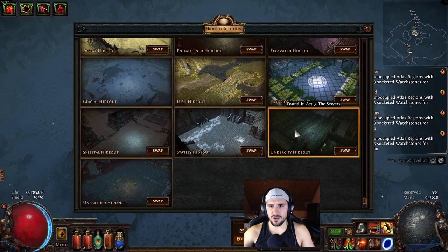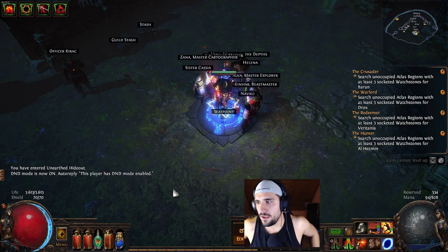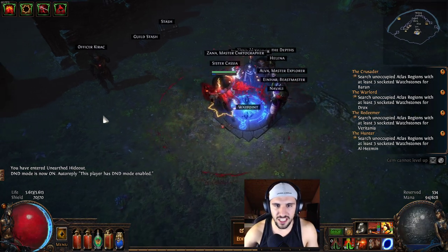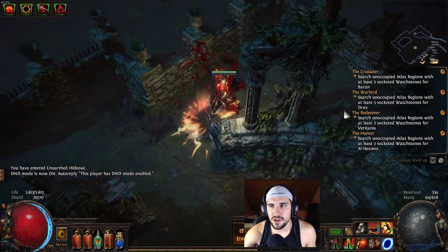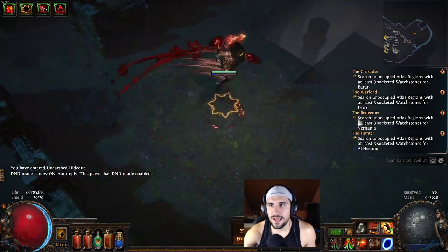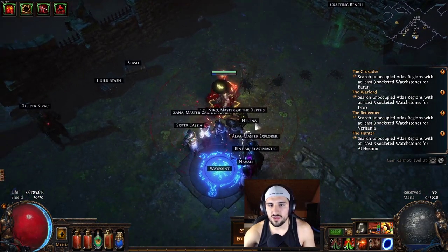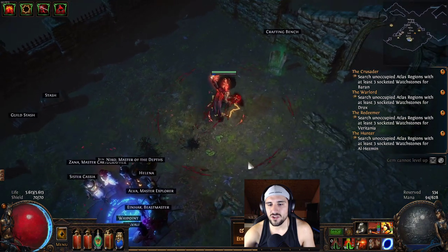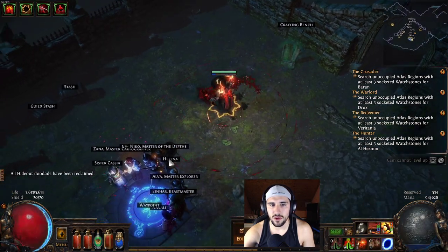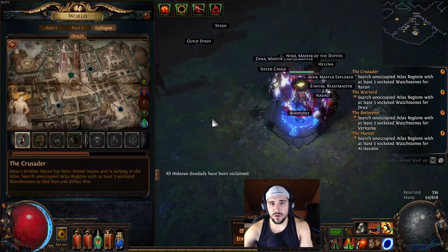The last hideout I have from the maps is the Unearthed hideout — sorry if I'm mangling the English language. It's a very simple one, but you can do beautiful things with it. Look at this crafting bench — it's just amazing. That was the last hideout.